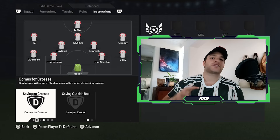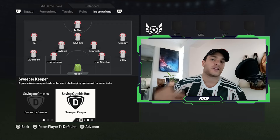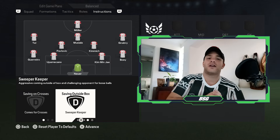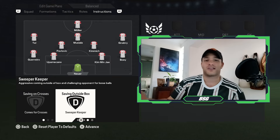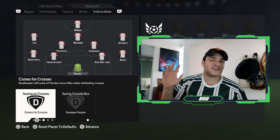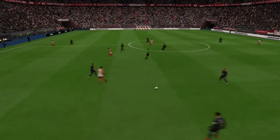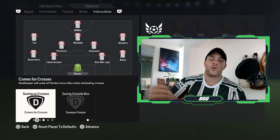The role of the goalkeeper, Manuel Neuer, should be set to come for crosses as well as sweeper keeper. When you are looking to implement a high line, a sweeper keeper role should always be implemented to help sweep up just in behind your back line. It doesn't always work perfectly in FC24, but I would always recommend implementing it. Neuer is the definition of calm and composed under pressure, looking to find quick passes into the centre-backs, fullbacks, or further up the field into the striker or higher midfielders.